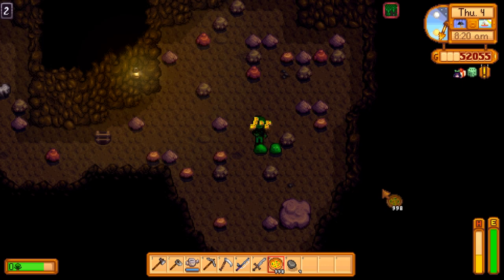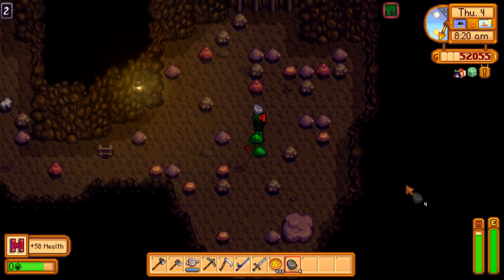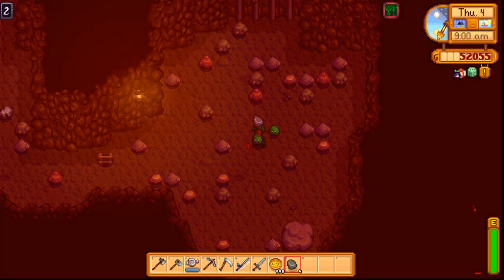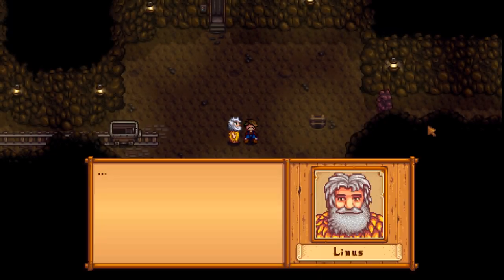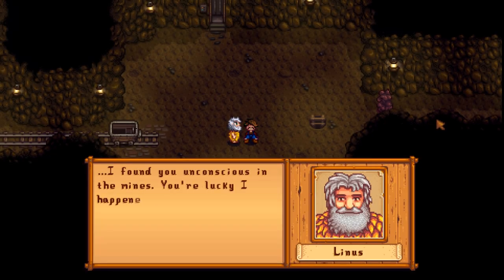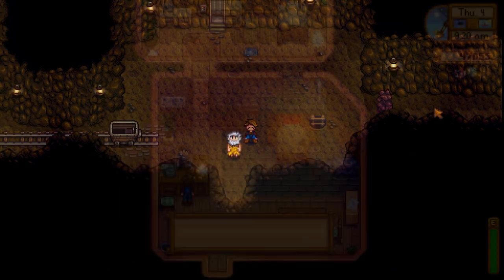Whenever you're in the mines, try to bring some food so you can heal yourself. Dying in the mines is one of the most annoying things in the game. You get an energy penalty, you'll lose a big chunk of money, you'll lose your last few checkpoints in the mine, and worst of all, you'll lose several items. The only thing that's safe are your tools — yes, you can lose your weapons, and yes, you can lose a big stack of ore. More often than not, dying in the mines is just worth quitting out and restarting the day, so keep some food on you to heal up in case of an emergency.